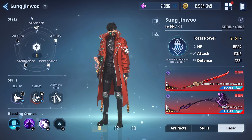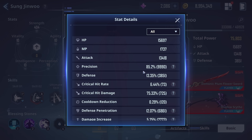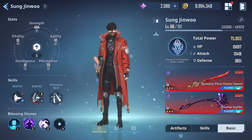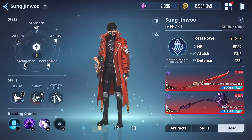Overall, the meta right now is going maximum strength and getting your perception high enough so your precision stat is around the 80% range — ideally between 80 and 85%. The difference there won't be huge, probably just a few percentage points in damage, but from all the tests done, getting your precision to around 85% is exactly where you want it to maximize your damage output.